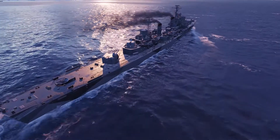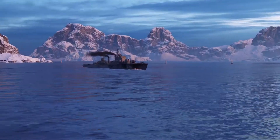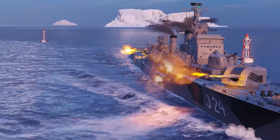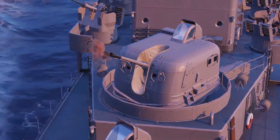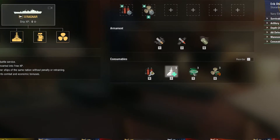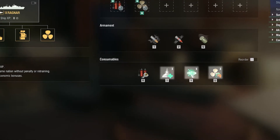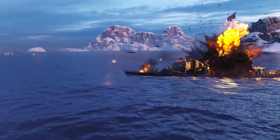With the release of the update, the large European postwar destroyer Ragnar, which has four long-range 152mm guns housed in two turrets, will become available in the Armory. The ship features a large HP pool and powerful AA defenses, but this Tier 10 ship lacks torpedoes. Her list of consumables includes Repair Party, Surveillance Radar, and Emergency Engine Power, which increases the ship's speed by 30%. Ragnar can be obtained in exchange for 27,000 steel.